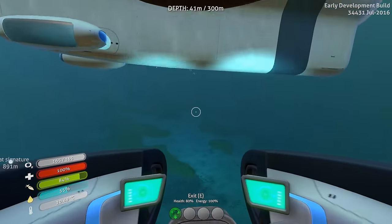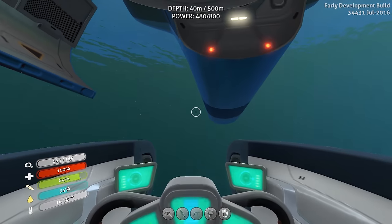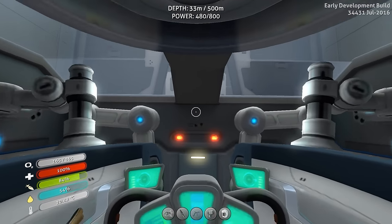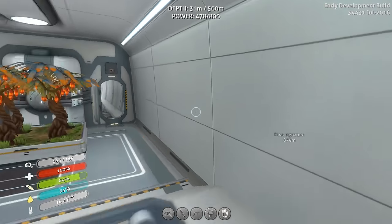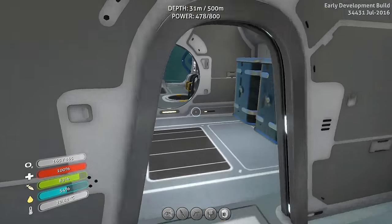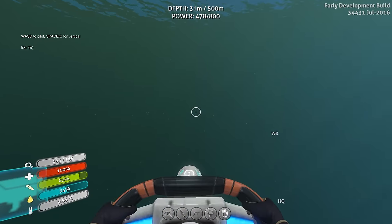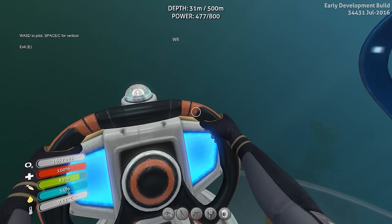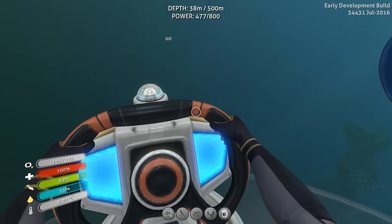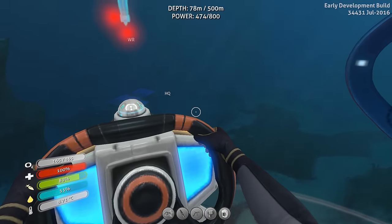My Cyclops is kind of on a slanty angle and I couldn't get it to go forward - I could get it to turn and move up and down but it just wouldn't go forward. So I took my Seamoth out and slammed into the back and I think it jarred it loose. We're moving - okay, thank god. I did not want to have to make another one of these.